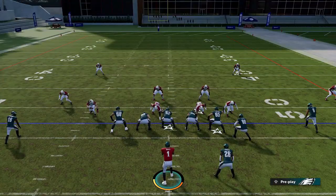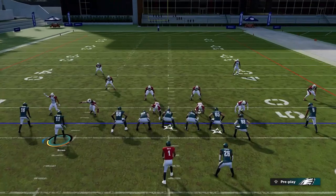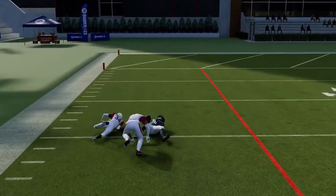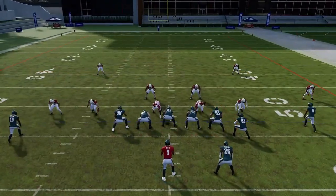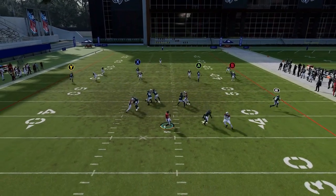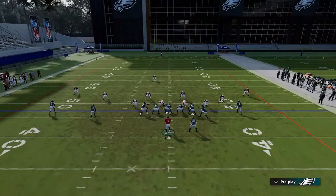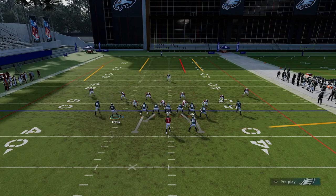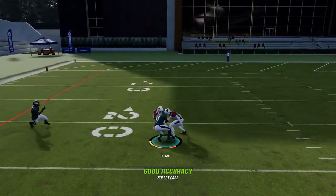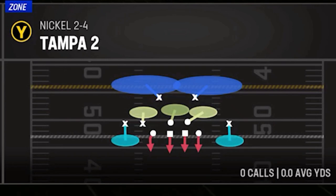Against Cover 2 Man, sometimes I like to drag the tight end — I find it helpful against Cover 2 in general, and you can see how we get over the top of Cover 2 Man. Against Cover 3, same setup, although it's not going to work the exact same way. You will get a good shot up the seam, and you can always fade this receiver. Streak everybody else so the safety might stay home a little bit — not as explosive but still a good play.